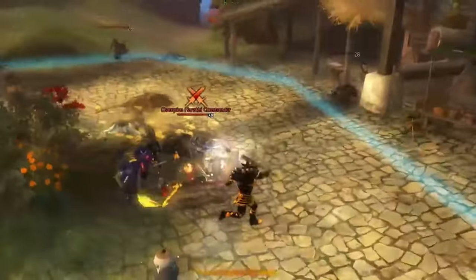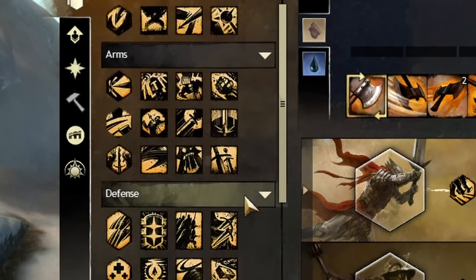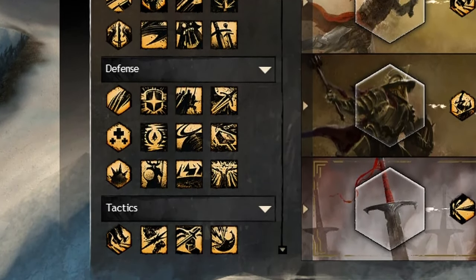Now let's take a look at the trait lines. The warrior has access to everything a regimented combatant would need to capitalize in combat. They gain access to strength, arms, defense, tactics, and discipline.